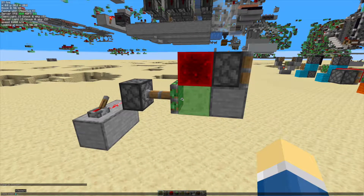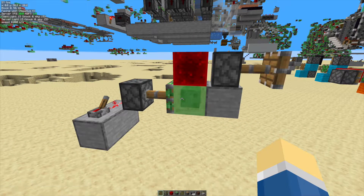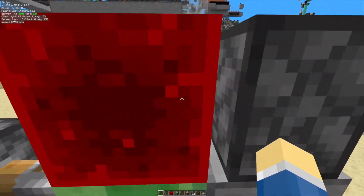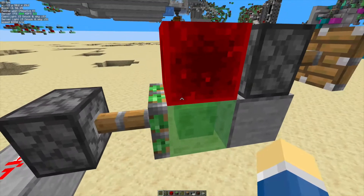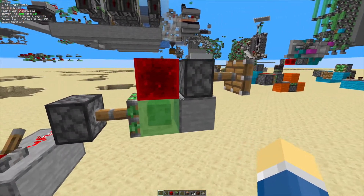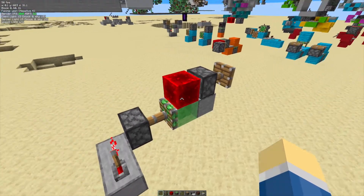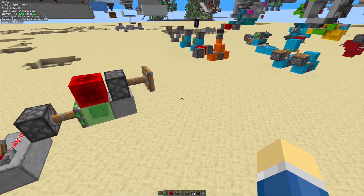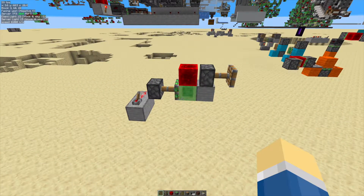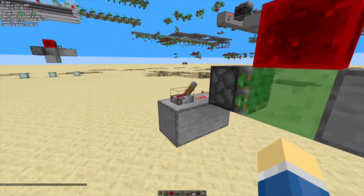So it didn't start extending yet. Now if I do tick step one more, you can see the piston extended, but this redstone block went back. The fact that you could see the redstone block right there next to the piston and the piston wasn't extending — that's not a sign of it being a zero tick, because if it was a zero tick, it would be there and then not be there in the same game tick. So what is this then? How does that happen?